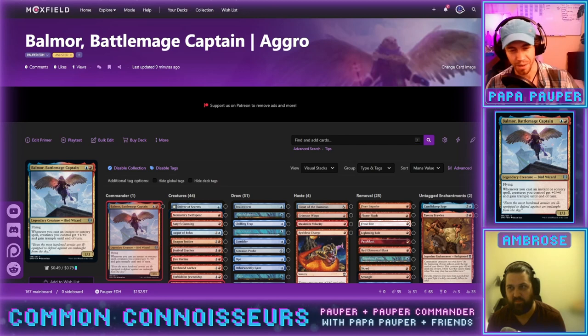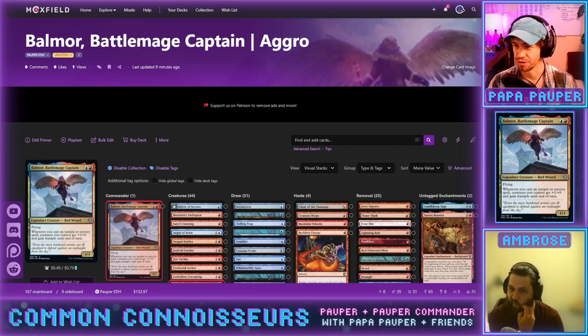I messaged Ambrose and he said he already had 160 cards laid out. So I thought: perfect, let's get him on and figure out how to get this down to 100 cards. What were your first thoughts about the kinds of cards you wanted to play alongside Balmore?